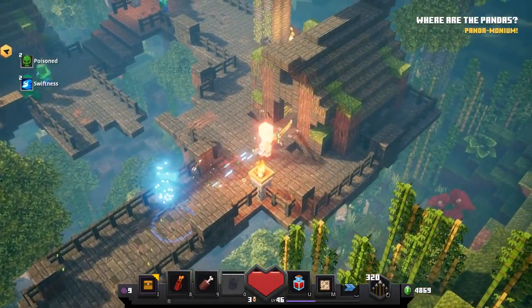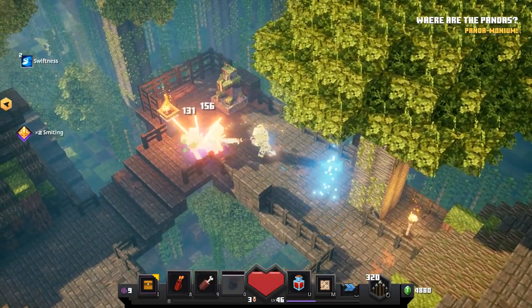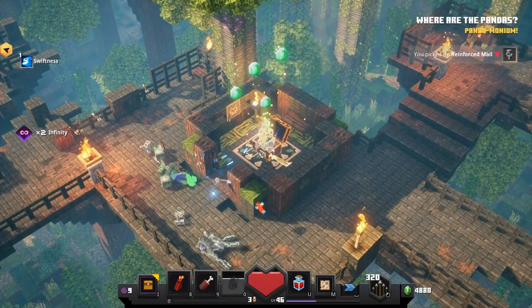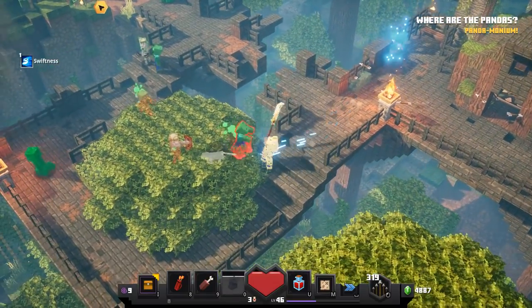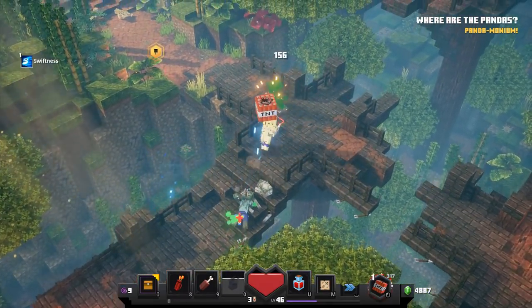Whoa, look at us. This is a cool little area, isn't it? Some kind of like forgotten treetop civilization, living life with the pandas. Isn't that cool? And what's inside of here? There's a chest — I figured, I could hear it glowing. We're doing pretty well so far.